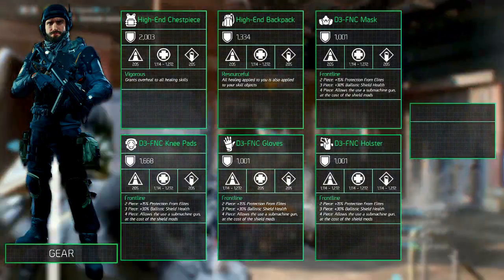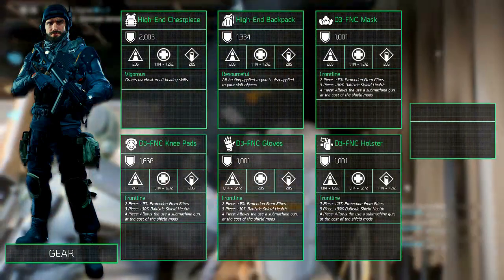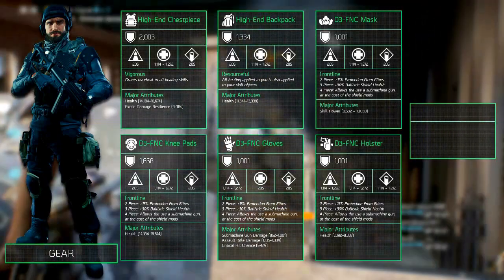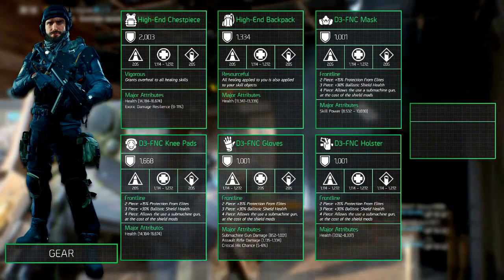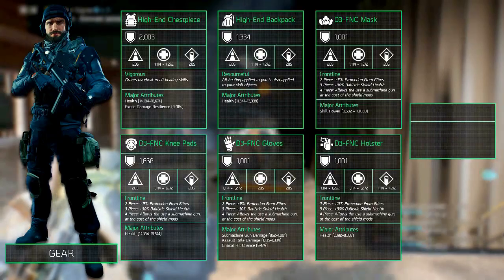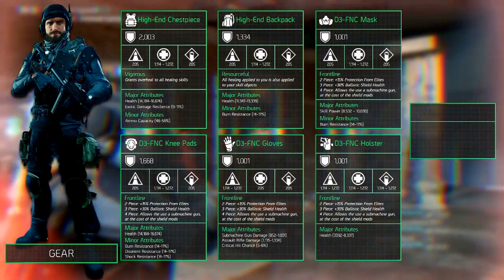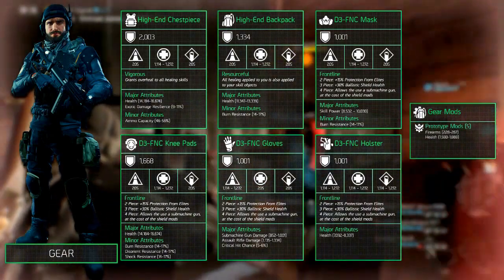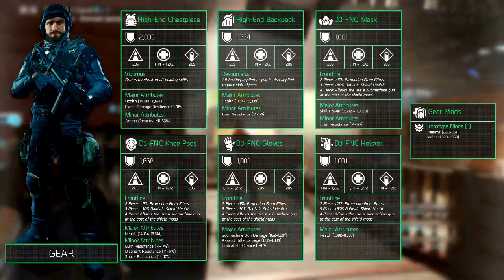The armor speaks for itself. Major attributes depend on your playstyle — offensive or defensive. We recommend always getting Health as the primary major attribute where possible; if not, you want Skill Power. Besides the major attributes, go for Submachine Gun damage, Exotic Damage Resilience, and possibly Critical Hit Chance. The minor attributes we mostly went for are increased ammo capacity, burn resistant and shock resistant. Gear mods mainly revolve around Skill Power, Firearms and a little bit of Stamina, with major attributes on the mods being Health and Skill Power.